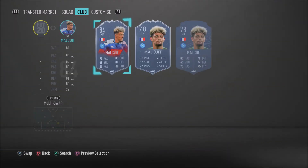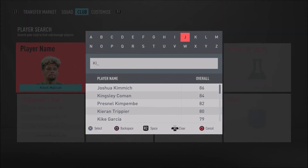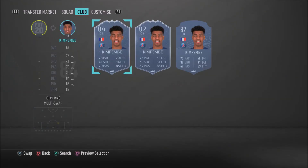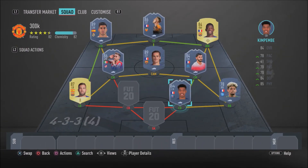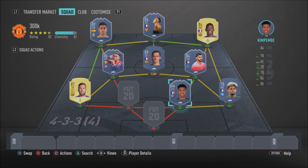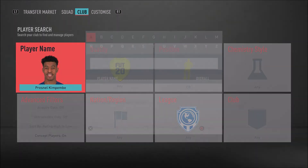In the right centre back position we have the insane Champions League Man of the Match card — Presnel Kimpembe. He is a rock and a stud; no one gets past him. He's strong, physically amazing, defensively amazing and pacey too with 80 sprint speed and 75 acceleration. He's got 86 interceptions, 81 defensive awareness, 84 standing tackle and 84 sliding tackle. Kimpembe's MOTM card is extremely overpowered — make sure you give him a try.